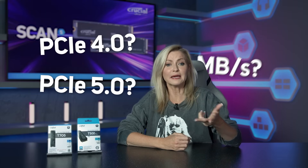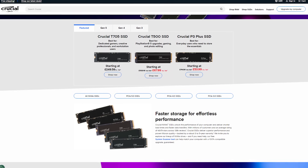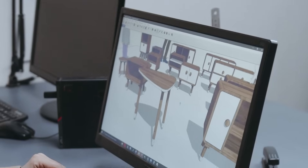So you're in the market for some more storage space but confused about what to go for. The more you look, the more technical jargon you see — PCIe 4, PCIe 5, megabytes per second — what does it all actually mean? Thankfully, Crucial have a huge range of SSDs and I'm going to use a couple to demonstrate the differences as simply as possible and help you determine which might be best suited to you and your use case.